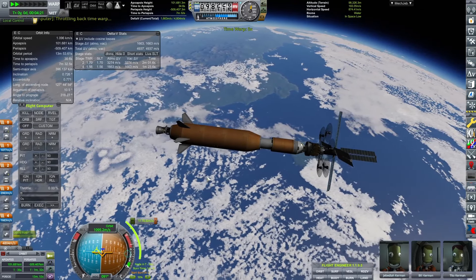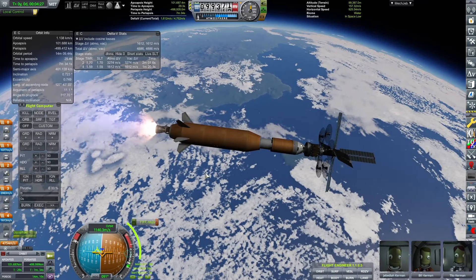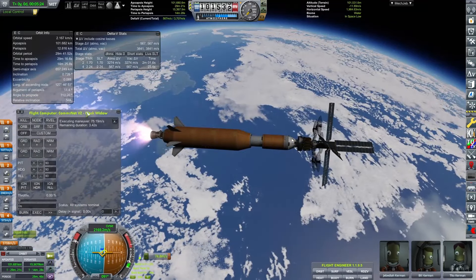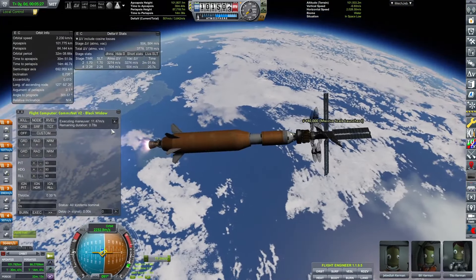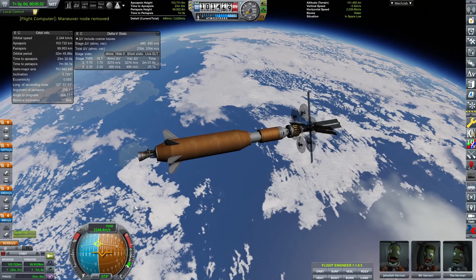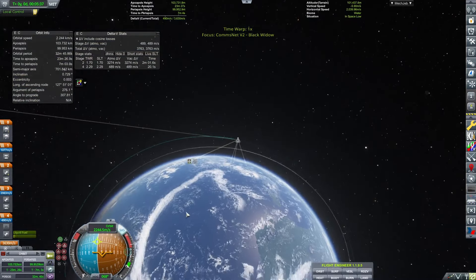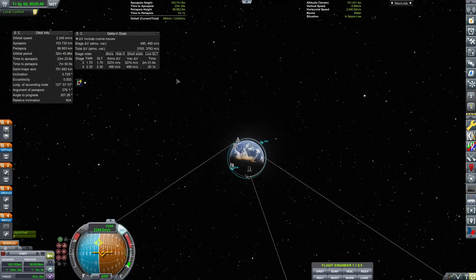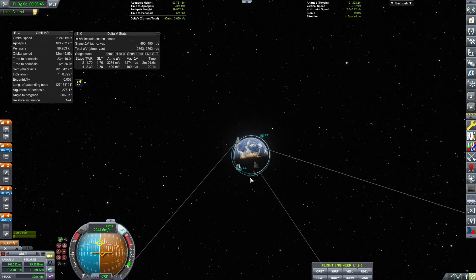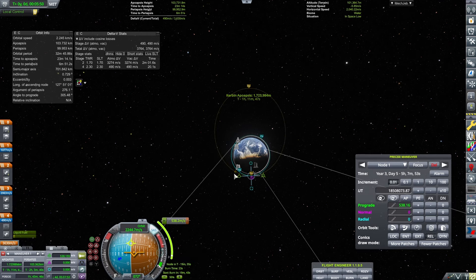We're just getting ready to do our circularization burn, and then we'll focus on the map and plot our next maneuver. There we go — orbiting at around 100 kilometers. It doesn't really matter exactly where you are, as long as you're in a proper orbit and won't descend back through the atmosphere.